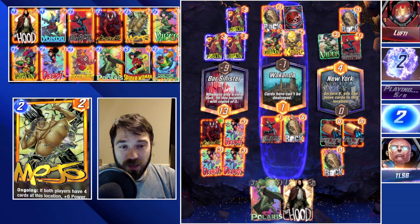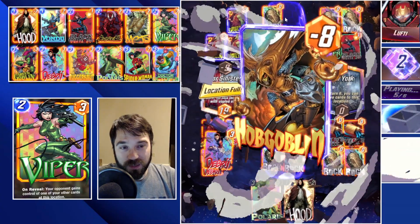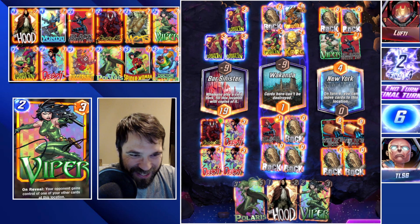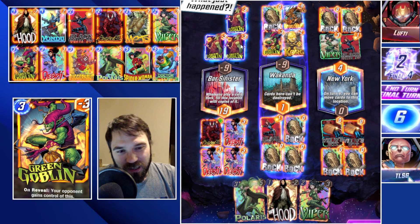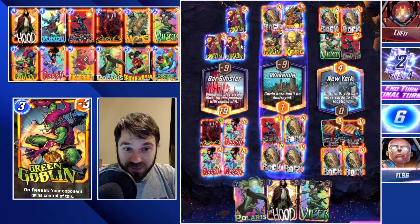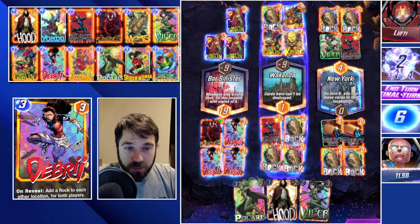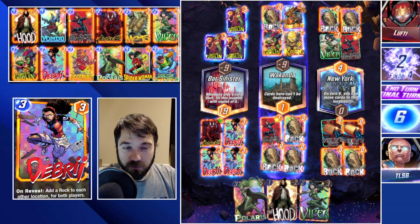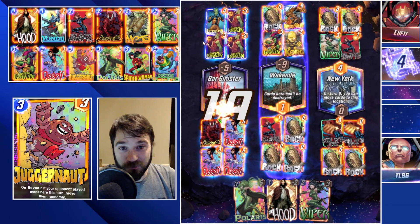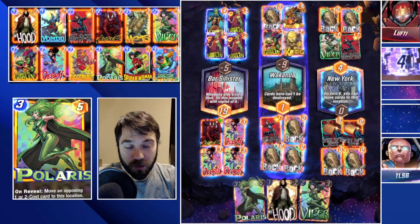Oh they do play a card there — that's why Mojo ends up being so strong. Oh my god. All right, there's nothing more they can do. They could do Carnage and destroy this, but getting to 19 off of one card — I don't think they can do that. We countered their counter at every step of the way. Absolutely insane location, insane game. Let's jump into another one.